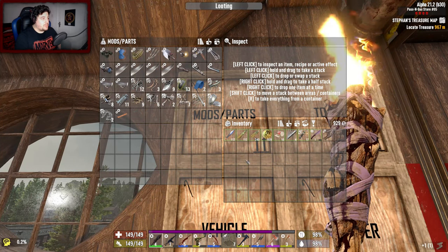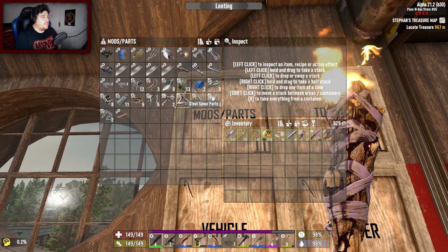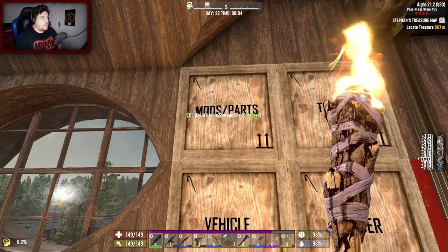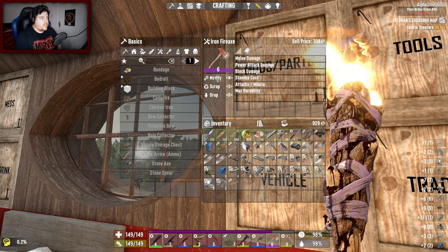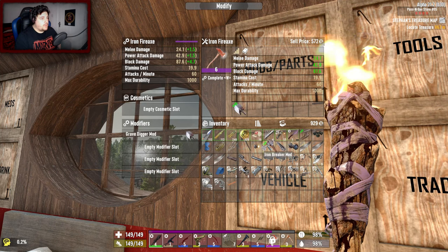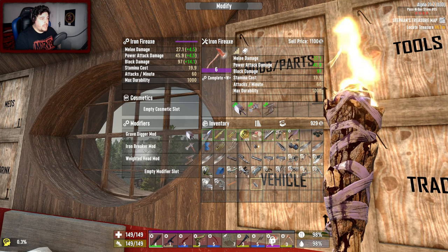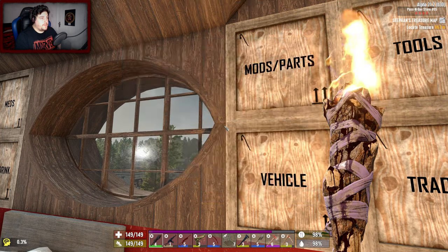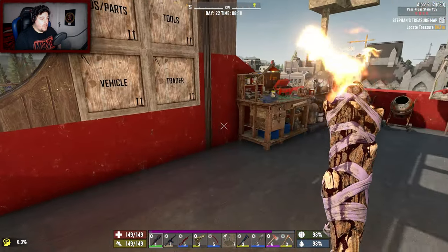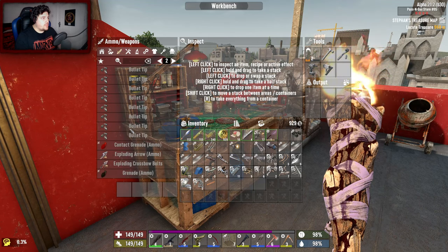I wish I got that on record, I'm so sorry. Anyway, what's done is done — we're gonna learn from this. We've got a weighted head mod, so let's throw all the mods in our inventory and see what we can put on. We can put a Grave Digger, an Iron Breaker, and a weighted head mod on there.